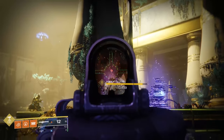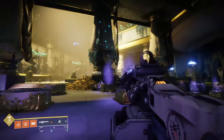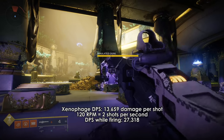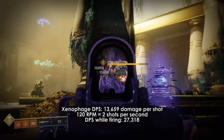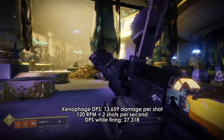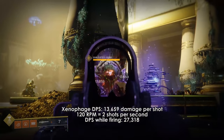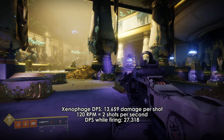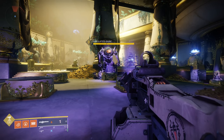But then we have Xenophage, and here is where it falls apart for Air Apparent when it comes to boss damage. Xenophage is dealing a massive 13,659 damage per shot at 2 shots per second for over 27,000 DPS, compared to Air Apparent's maximum of around 18,000. You don't even need to hit headshots with Xenophage for maximum damage potential, giving it a rather large benefit. Air Apparent does get a little edge for clearing enemies, as you can be a little more light-handed compared to the overkill damage of Xenophage.